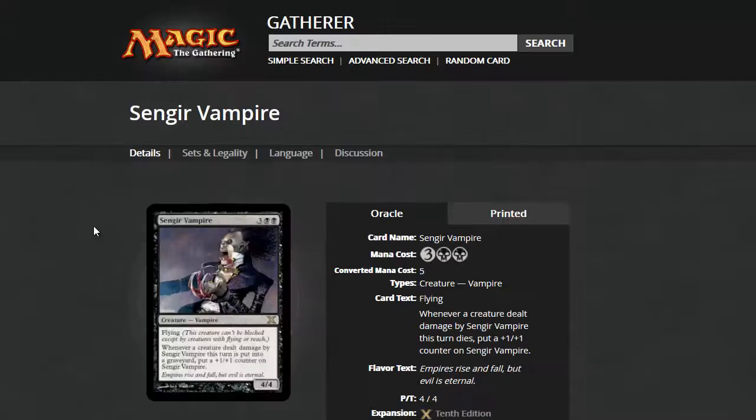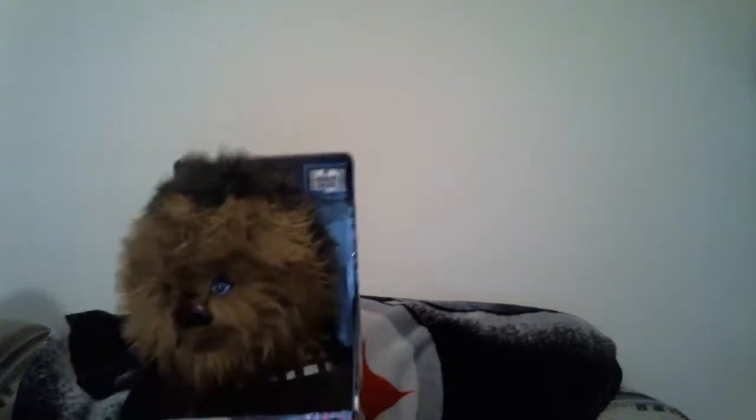And what do we get? We get... Whoa! Yes! We get Sengir Vampire. He's one of my favorites from back when I was a kid. Maybe not that way, Chewy. Yeah, that's about right. Okay, I'm back. Real me. So, Sengir Vampire. Really, I loved this guy back when I was a kid.